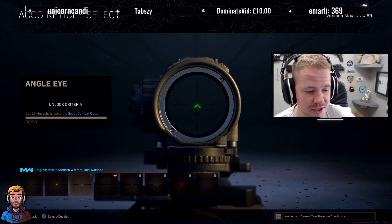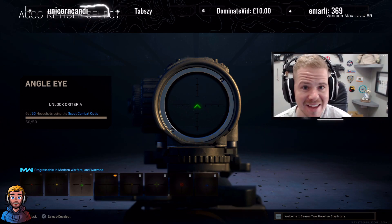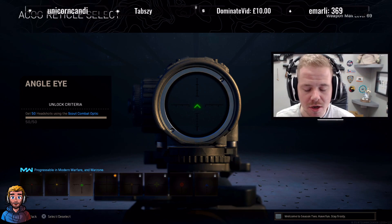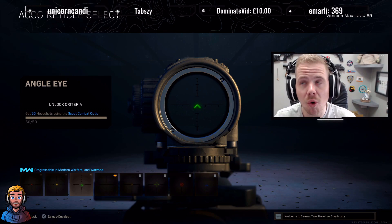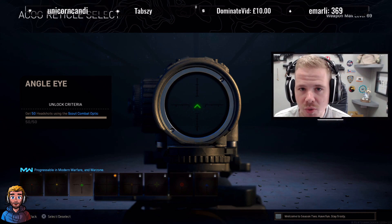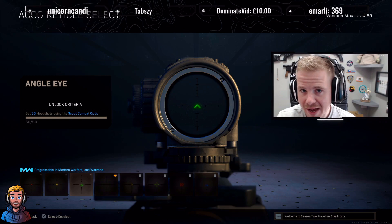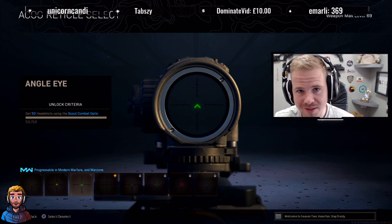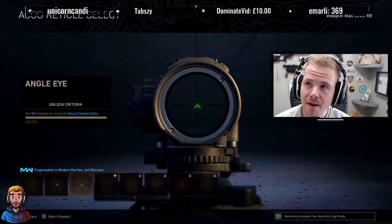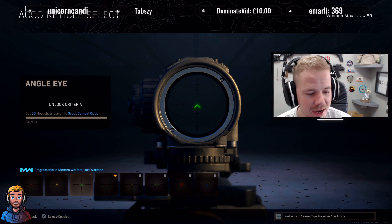The one I'm going to show you, which is the most difficult, is still using the Scout Combat Optic: getting 50 headshots. The reason it's so difficult is because the Scout Combat Optic shows the most recoil out of all optics due to its high zoom — it's 3.25 times zoom. It's a pretty difficult one to do, but I'm going to show you step by step how to do it as quickly as possible. You can probably get it done within five games of Plunder, depending on how it goes.